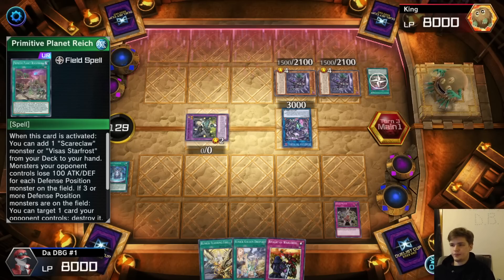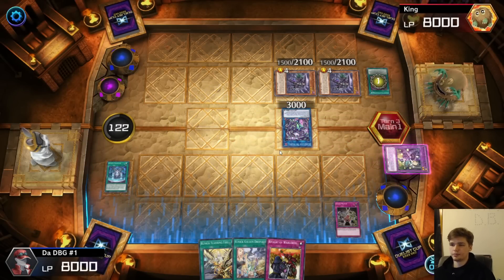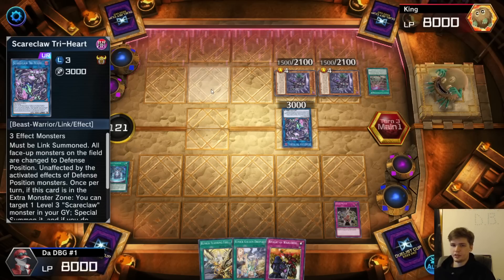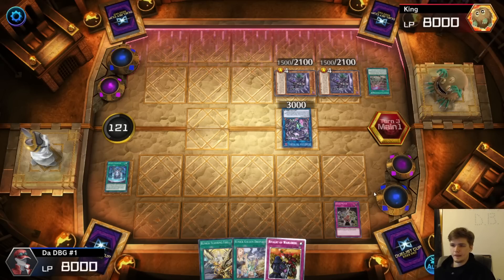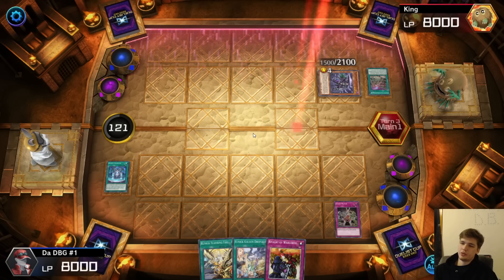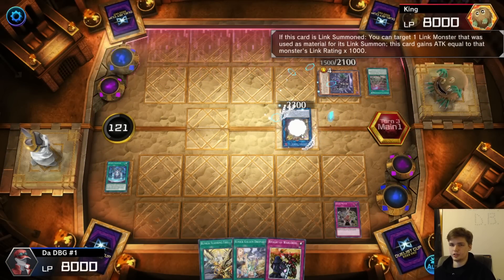Taking three thousand life points isn't bad. They're locked in the dark — they can't switch their guys to attack because that keeps them in defense. Now they're going to link off. Do they make something that's not a Scare Claw? They do — they make Access Code. Okay, I have to do something on summon otherwise Access Code is going to start wiping me.